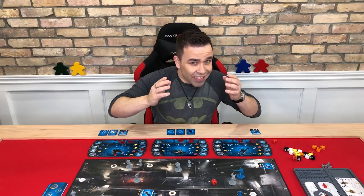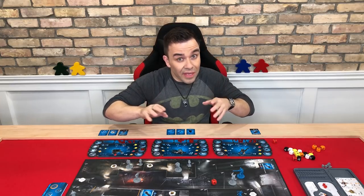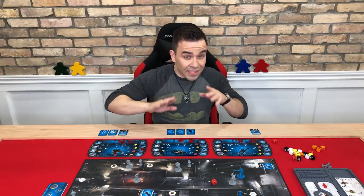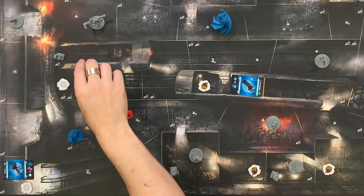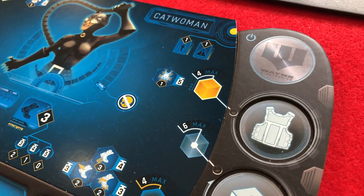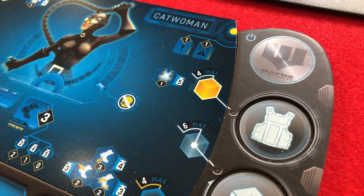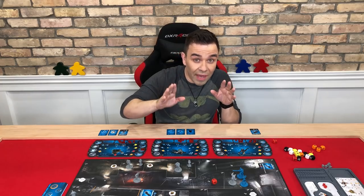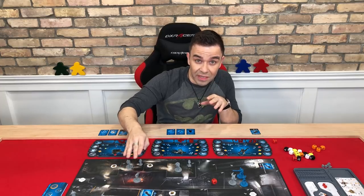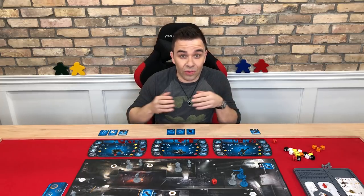Which sadly is not enough to take out the brute, which is rough, but it's nothing that some good old-fashioned teamwork can't fix. Let's say for the sake of this example that Catwoman is in the same area as Red Hood when he makes his shot. In this case, her menace index of one would counteract the thug's menace index of one. So now Red Hood only has to contend with the brute's auto defense and any additional defense dice that the villain player might decide to roll.